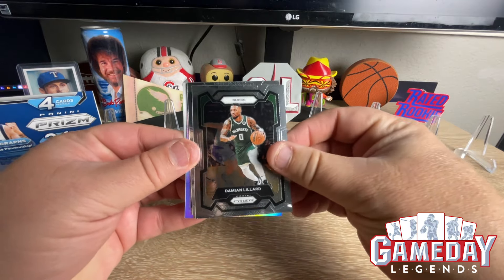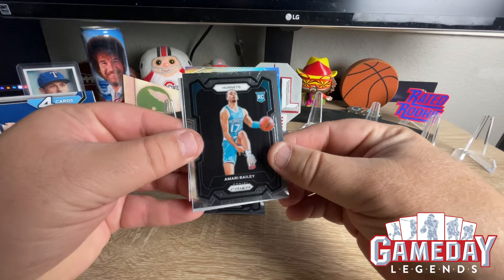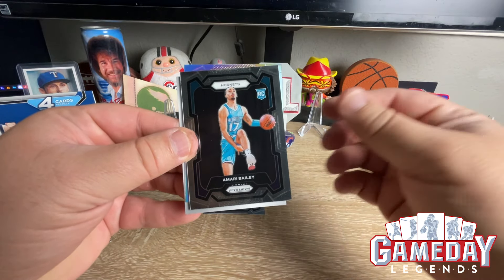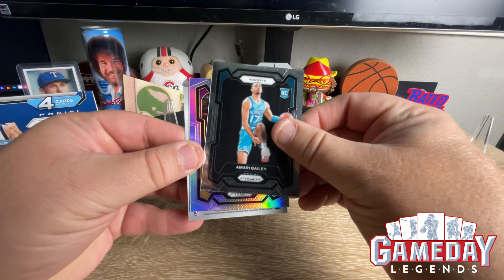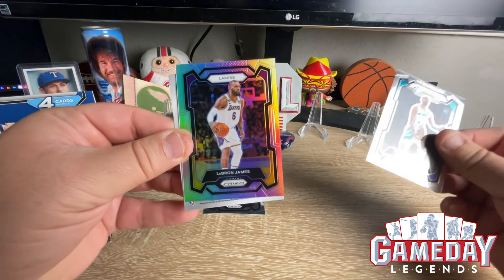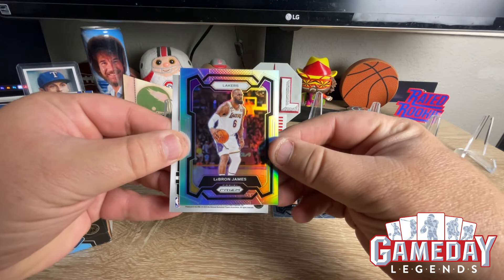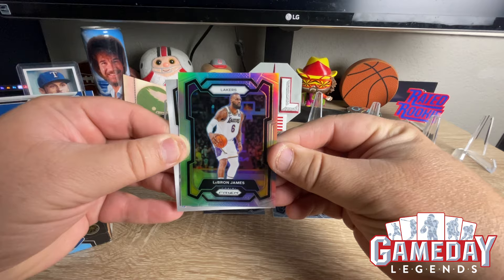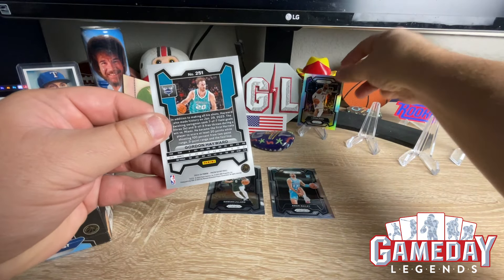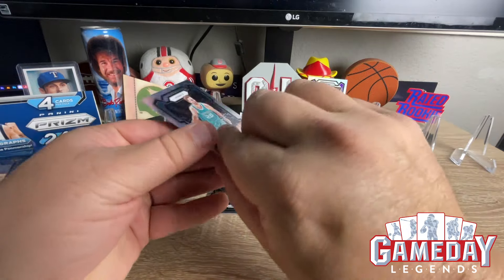We got a Damian Lillard. Our first rookie — we got Amari Bailey. Don't know much about him. We got a Silver Lakers — check that out, that is a sweet LeBron. Very off-center, but very cool. We'll take that. And then we got a Gordon Hayward.